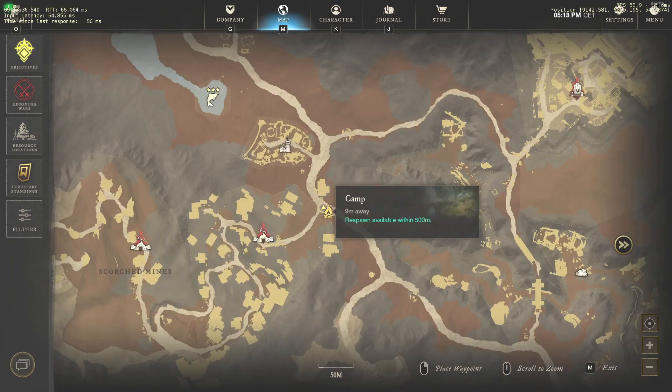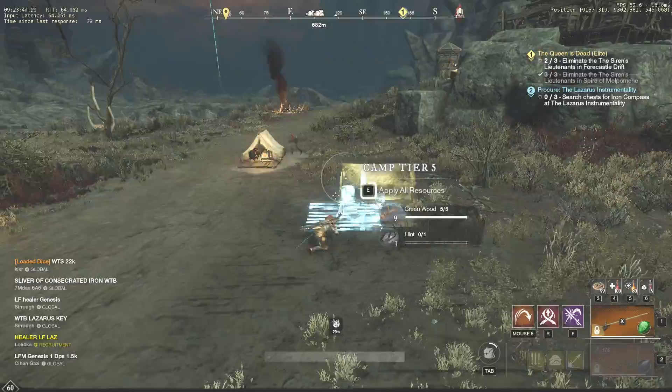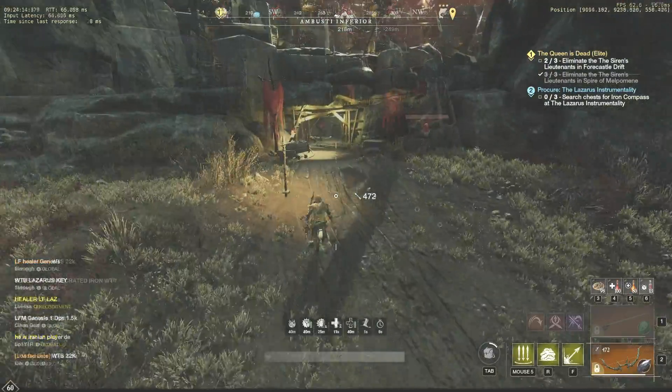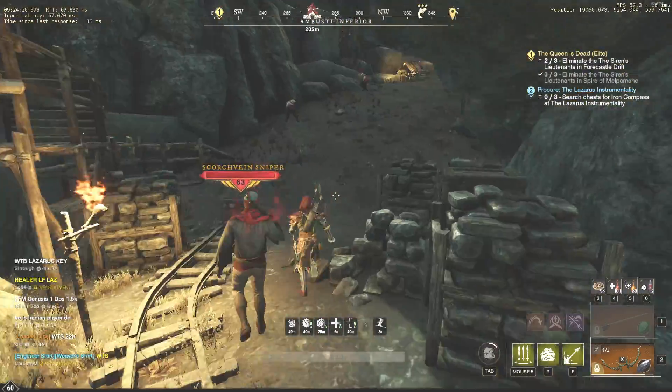We start at the eastern entrance to the Scorched Mines. Don't forget to make a camp before you go inside and make sure that you have resources to place another one a little later. And I hope there is no need to remind you about health and regen potions. So let's run to the first safe spot.